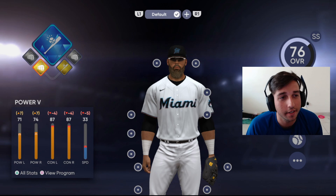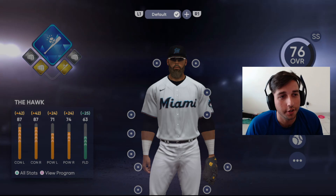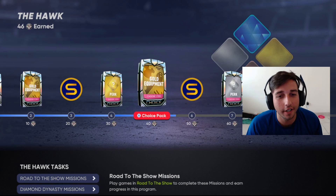So as you can see, he's a diamond, and his perk is called the Hawk. Just to show you, we're on the last one. We're already at 46 out of 100 — we get that one, we get a diamond perk.